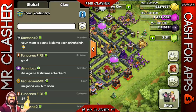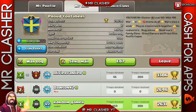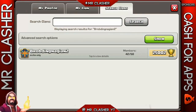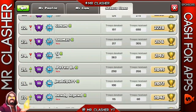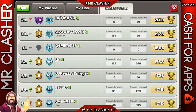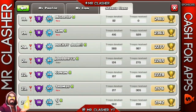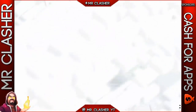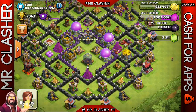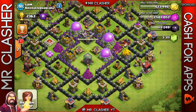The first one is Sam Walker. Let's see what clan he's in - I've never heard of this clan before. There we go, that's the clan and his name is Sam. Let's see if we can find him. There we go - his name is Sam, level 91, and he's town hall nine.